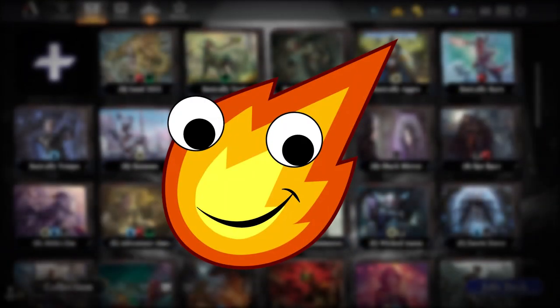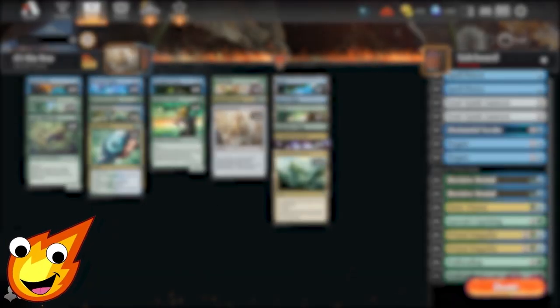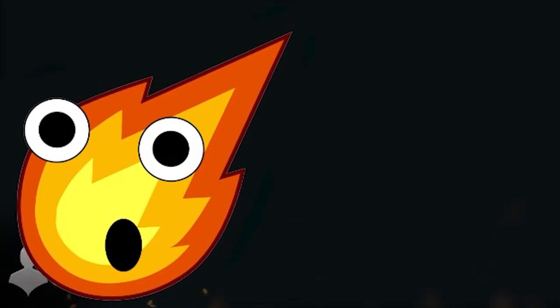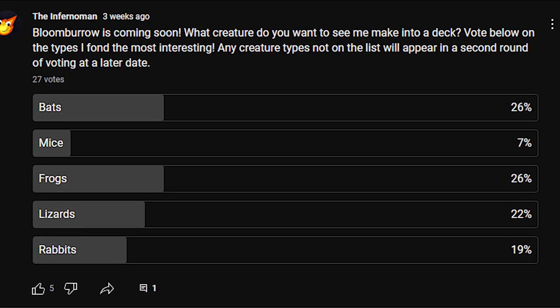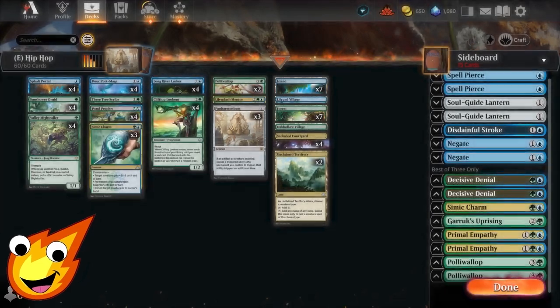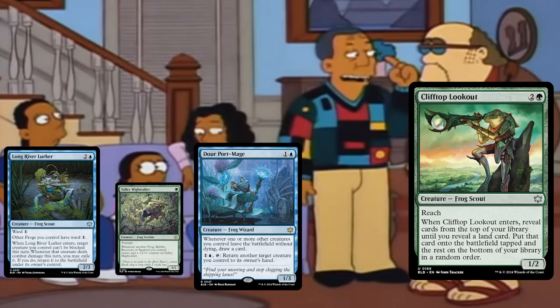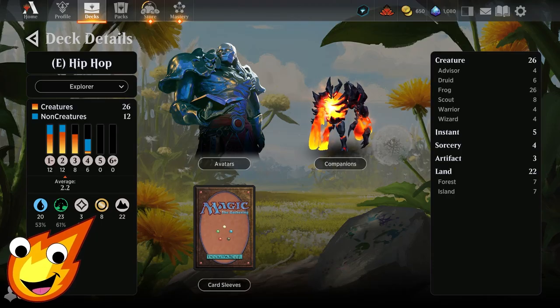Hello my fiery friends, the Infernal Man here with the hottest in budget deck technology. For today's deck tech, you all voted on it, so we're gonna put together a deck that you all wanted to see made into something for the Explorer format. Well, if you saw the poll, you wanted to vote on frogs — so here we are today. We're gonna put together something really fun that focuses on getting value out of cards that enter and leave the battlefield. Without further ado, this is Simic Hip-Hop — with their hippin and the hoppin and the bippin and the boppin.